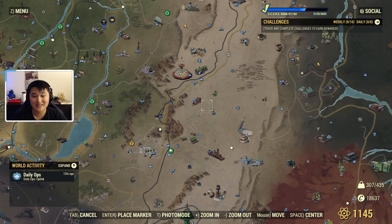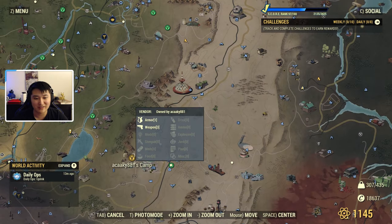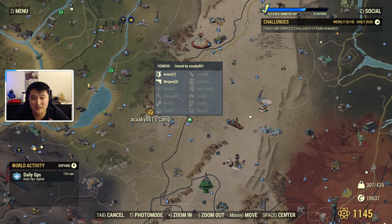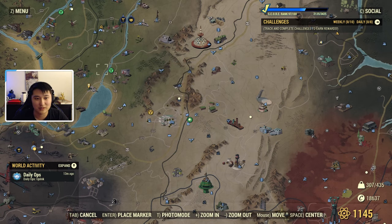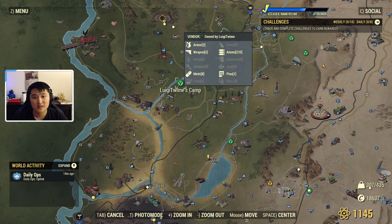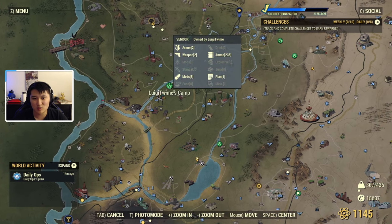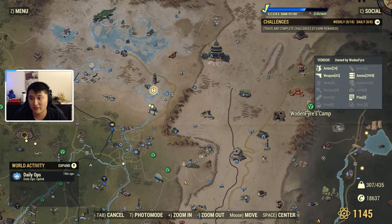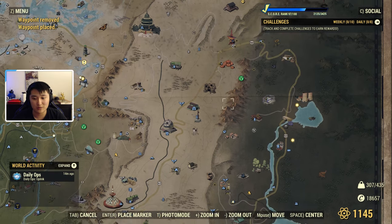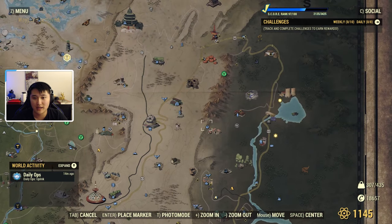Another great way to spend caps is going to player vendors. If you hover over a player's camp you get a preview of what they're selling. I prefer to only travel to vendors on my team because travel to a teammate's camp is free. For other camps there's a cap cost — like 28 caps to travel to one. Whether it's worth it depends on what they're selling. For example, 2,000 rounds of ammo might justify 28 caps in travel, but a camp with only two weapons probably isn't worth it. I'm looking for legendary weapons, so a camp with 42 weapons listed is worth the trip.